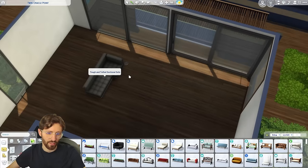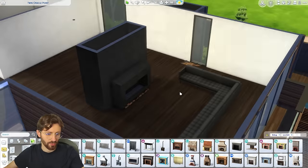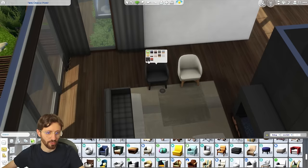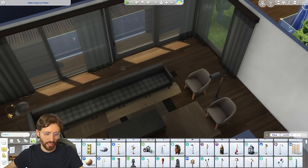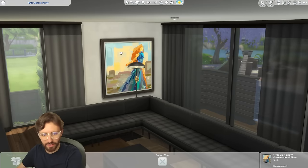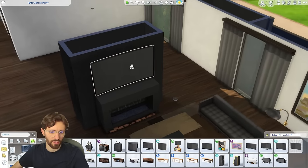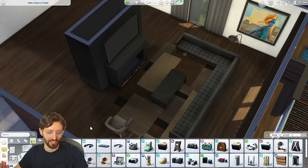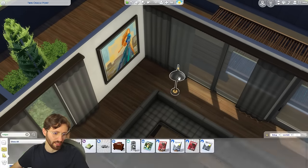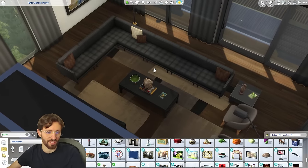For the living room, I want to do a sectional and add a fireplace — let's do this modern one. How about these two pieces from Dream Home Decorator? I've put some lamps out and a little side table. Let's add this big painting for some color. We could use this TV — I think it came with City Living; we're definitely not budgeting for this build. Let's move this light so it doesn't obstruct the painting and add some pillows to the couch because it's looking very empty.